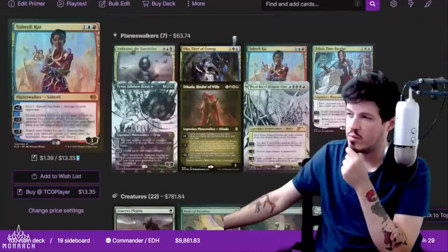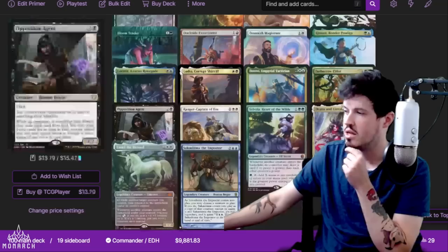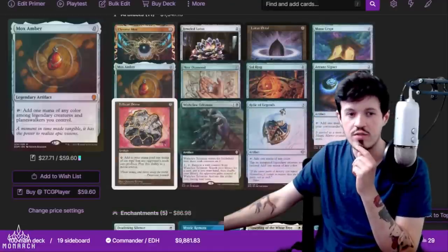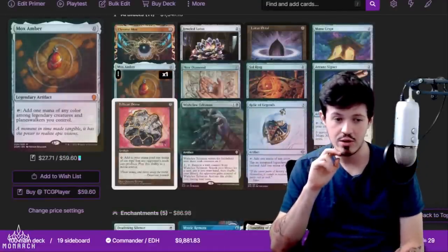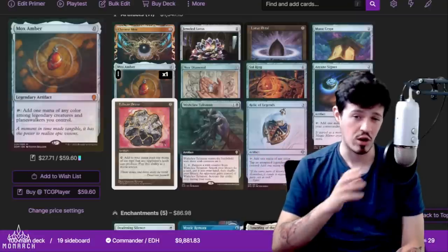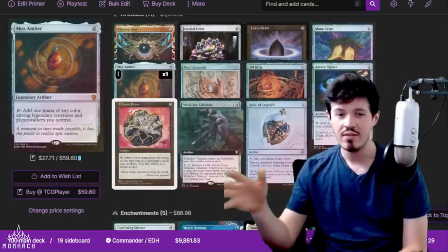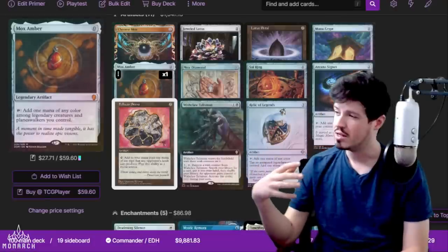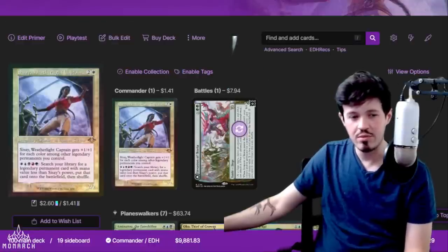One thing I want to point out before we move on to mulligans: we have a decent amount of mana dorks — creatures that tap to make mana — but we also have a decent amount of mana rocks, artifacts that tap to make mana. I think it's really important in a lot of these midrange creature combo decks to diversify the mana base, not just rely completely on creature mana and not completely rely on artifact mana. I've noticed that a lot of the more successful decks in the format have a diversity of both, so they're somewhat protected against Cursed Totem effects and somewhat protected against Collector Ouphe style effects, and they don't really get hated out by either one being targeted.